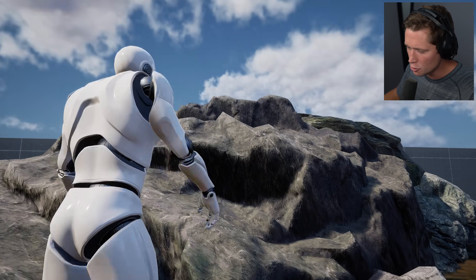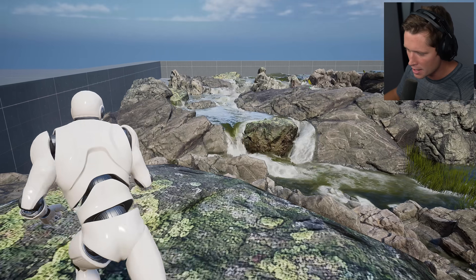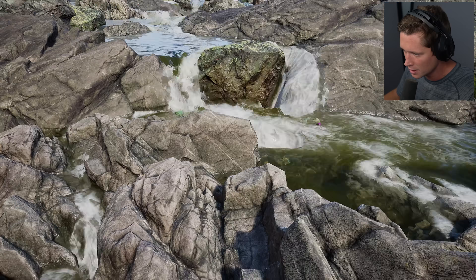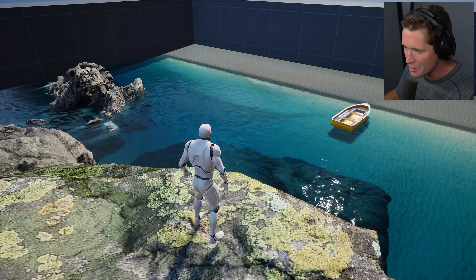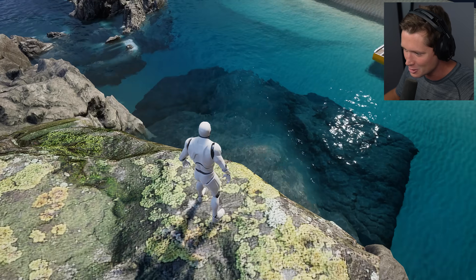I'm going to link the creator's YouTube channel down in the description — it's Imaginary Blend. This is a plugin that he made for Unreal Engine 5 that game developers can purchase the rights to use with this hyper-realistic water. He had a demo that was free to download. I just love the idea of the future of video games and getting little sneak peeks here, and this is truly one of them.